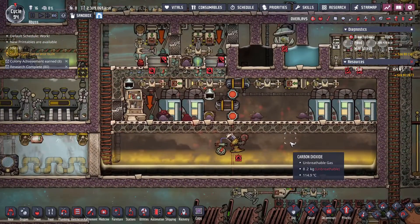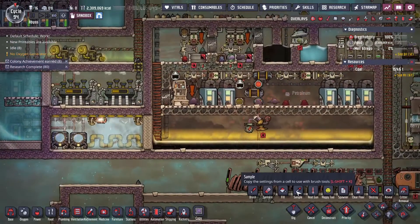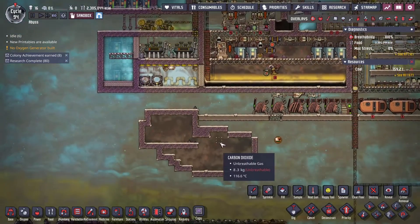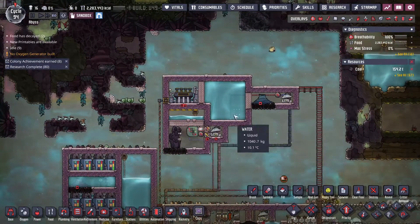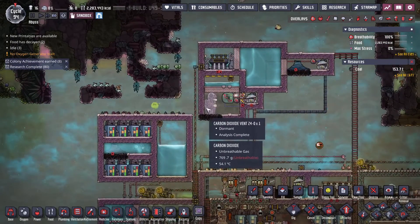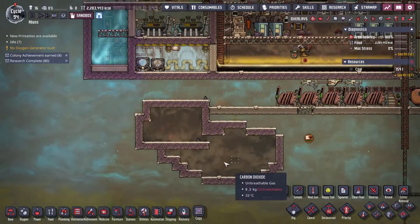If you look at this, a concentration above like 8 or 9 kilograms of gas seems like a lot, right? So let me fill this up really quickly. Fill this with carbon dioxide — looks like a lot. This is probably more than you will ever see unless you are going to specifically capture these vents and geysers. And if you've seen my other video about it, you know that I think these are some of the worst geysers in the game. Anyway, let me just continue to dunk on these a little bit harder.